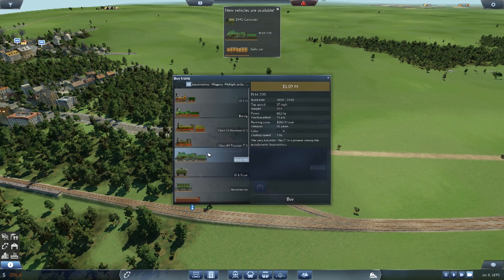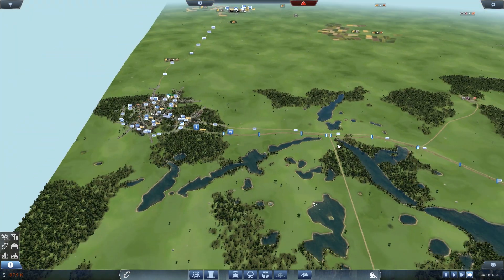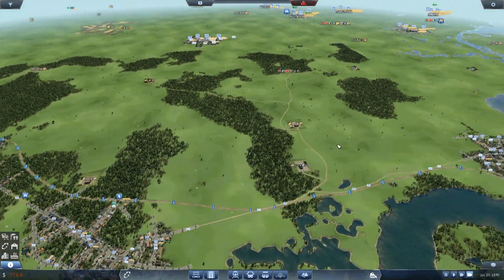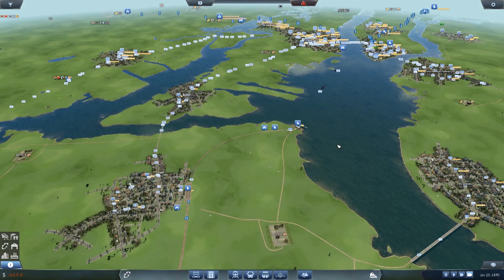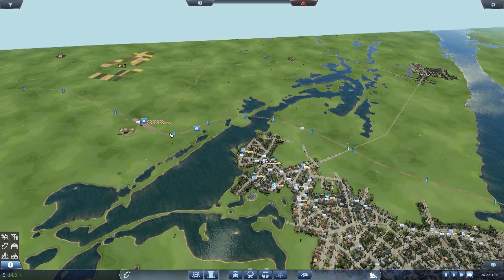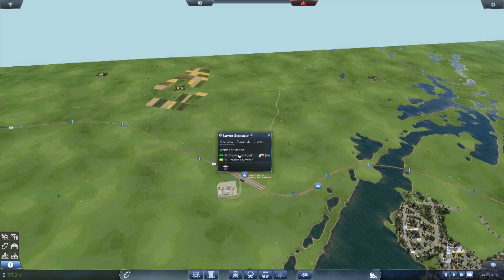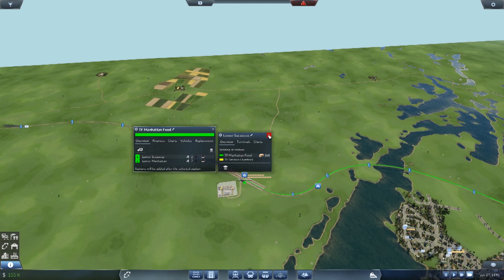Buy trains - the KLM220, 37 miles per hour, 75 kNs running power. That's a fairly decent train. Whoa, it's 1.1 million quid - let's not use that for a while until we have a lot more money. I think the next couple of episodes are just going to be improving lines and getting more money. The food line needs another train - look at all the food building up there. I'm going to use a new feature on the interface: if you click a station it shows you the lines. I do love this new interface, it's so much better.